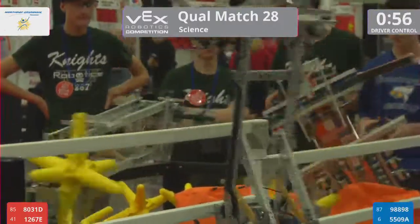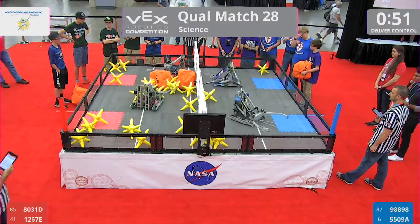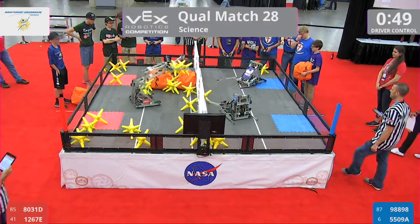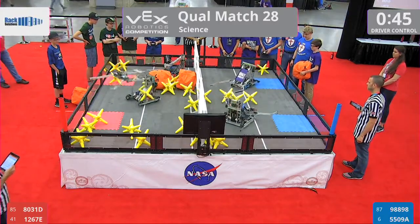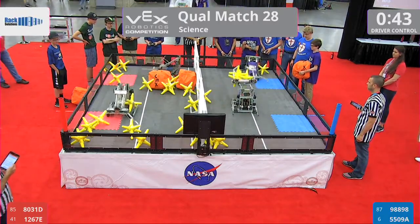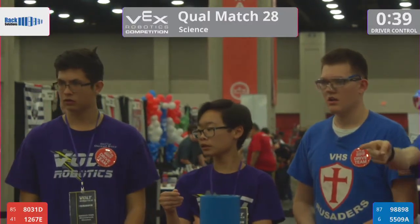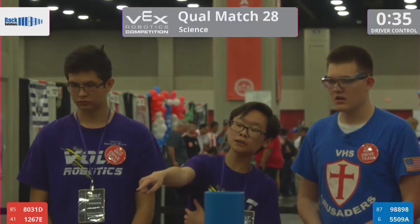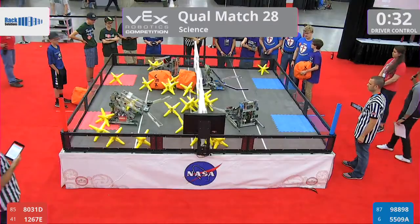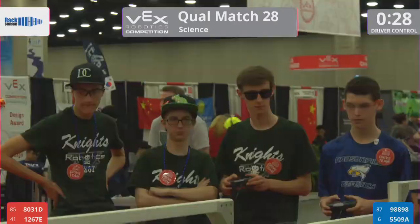Under a minute left here in the match. Red Alliance friends from 1267E doing their best to stay upright. 55-09A is currently your number six seed — they're looking to move up. It looks like they will, unless Red can pull off some kind of comeback here. It's not too late in the match — we got 30 seconds left. Cubes are delivered to the field from the drive teams.